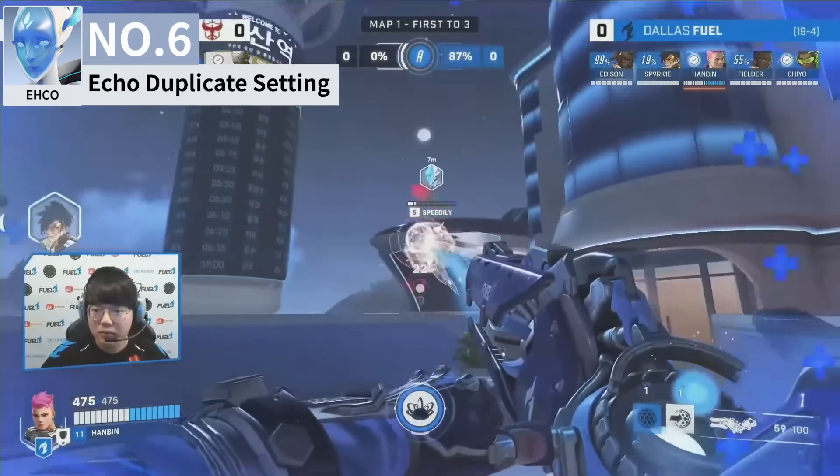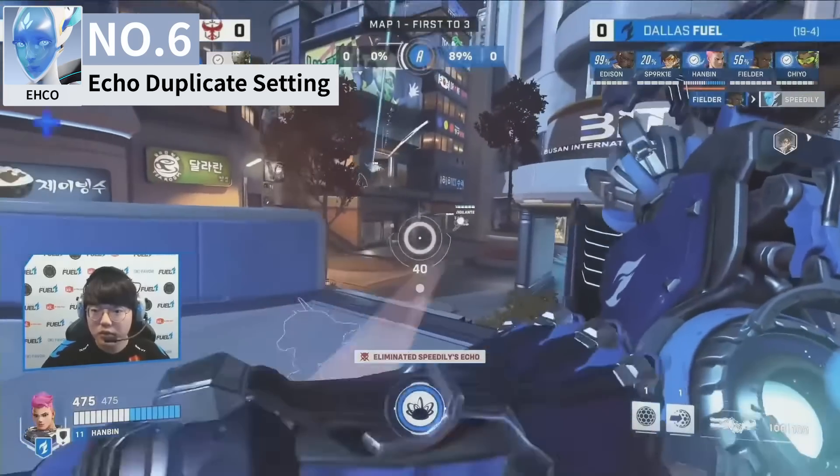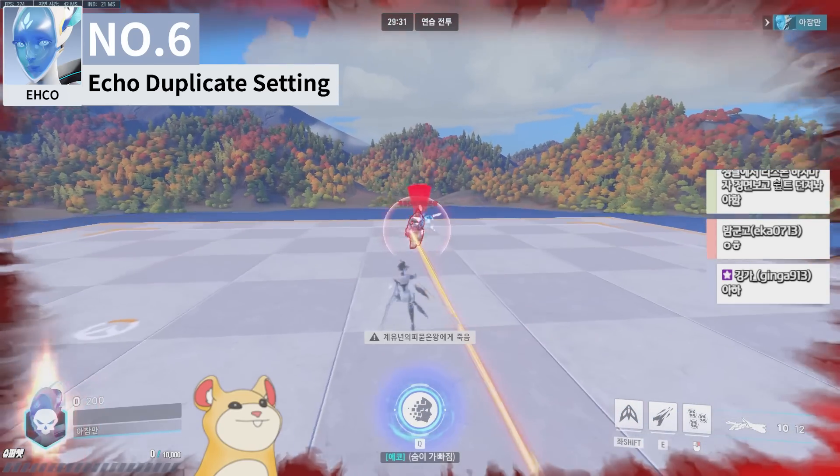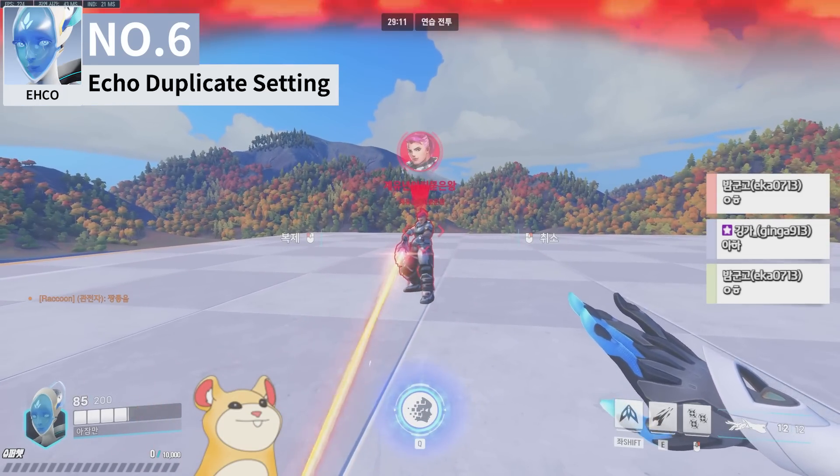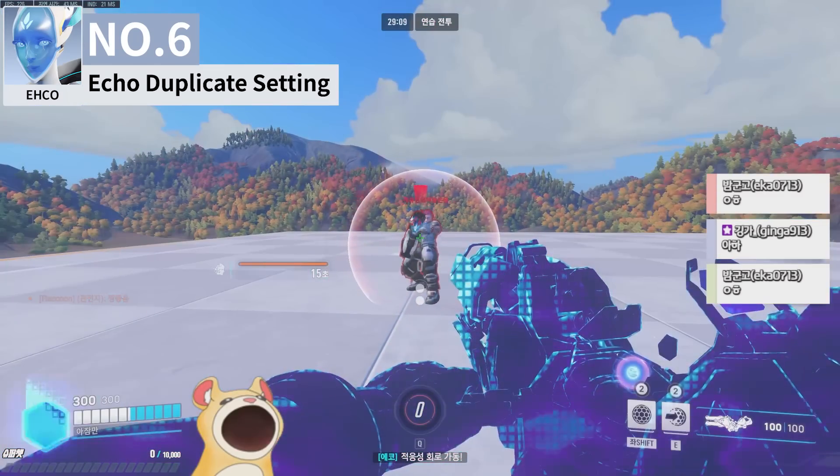Echo cannot duplicate heroes through shields or when line of sight is lost. To avoid this hazard in the middle of a fight, you can turn on the 'duplicate requires target confirmation' setting. As you can see, the setting can ignore shields if you've locked down the ultimate, allowing you to use duplicate.